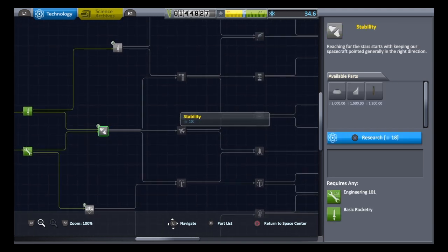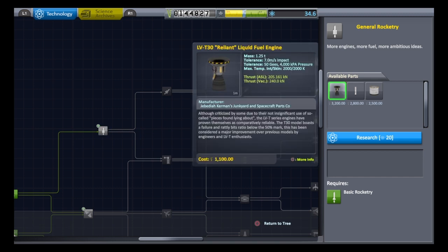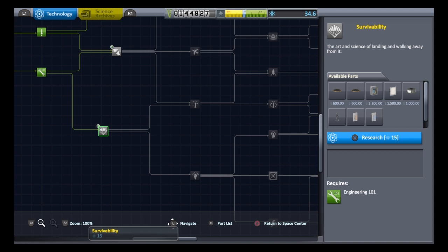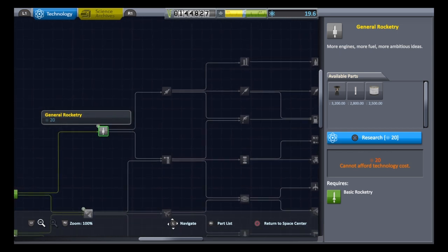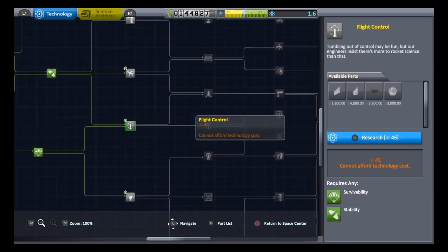We've got three options for the next node: radial decouplers, fins, or aerodynamic shields. There's also an engine there — the Reliant, great thrust but no gimbal. What I want to do is go here: we get heat shields, landing legs, more parachutes, and a science equipment — a barometer. We want to unlock that. We've got 19.6 science left, and that costs 18. And that costs 20, so let's get that one as well. A bit of extra science there.